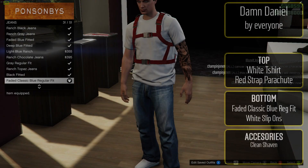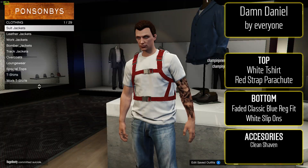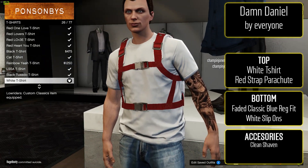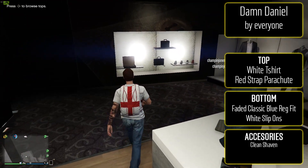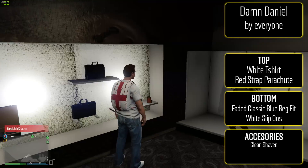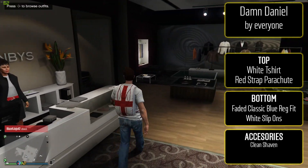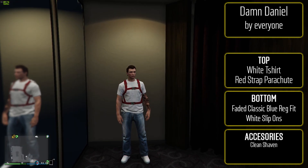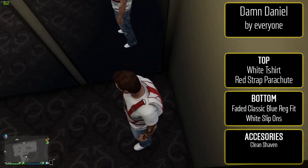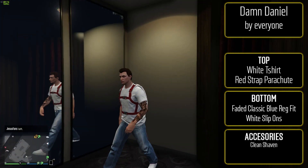First up, because so many people tweeted it to me, it's the Damn Daniel outfit. If your dream was to live out his life in GTA, now you can. Put on the white t-shirt — which isn't new but we now have a regular white tee, not just a v-neck. For the bottom, go with the faded classic blue regular fit jeans, and for shoes the white slip-ons. You can optionally add a parachute with red straps. For the face, go clean shaven, and hair is up to you.